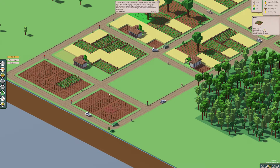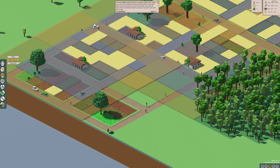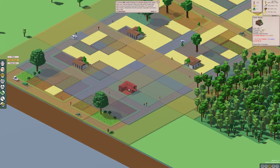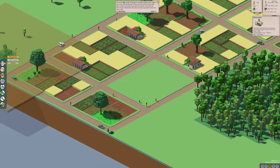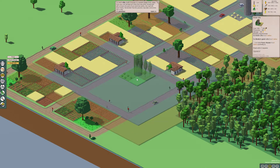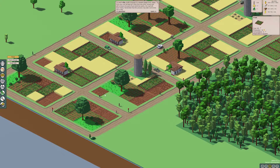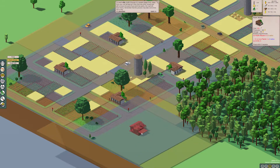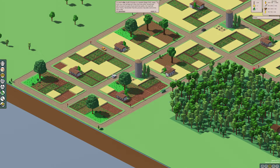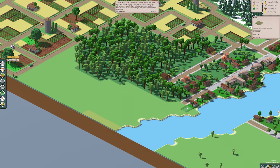Let's fill these in with some fields. Not yet — I need to build a grain silo, or a grain silo my bad. After that I'll be able to put down a farmhouse. And just like that we're back up to about 2,000.